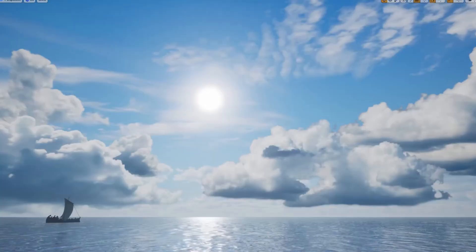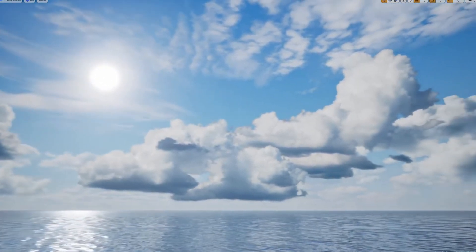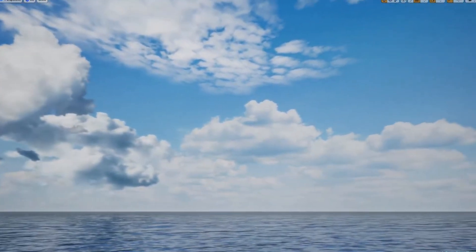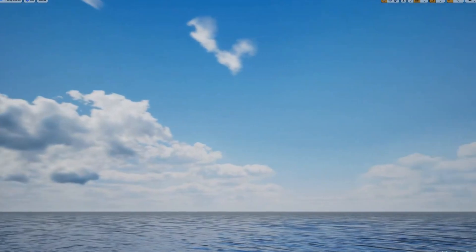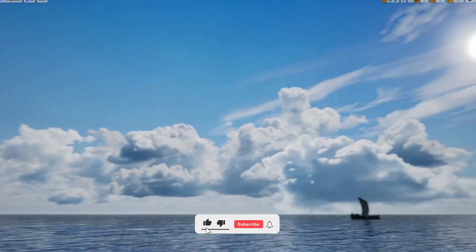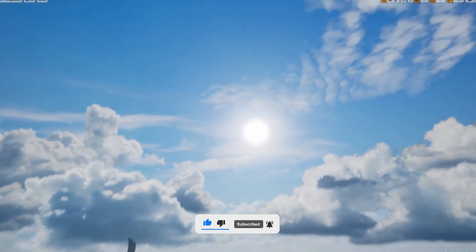Last but not least, we have the Clouds and Skies asset pack. This is amazing if you're trying to decorate your world with beautiful clouds and skies using billboard-style rendering. They are not volumetric clouds, but if you're trying to achieve that volumetric cloud illusion using billboards while staying very optimized and looking amazing, this will be perfect.